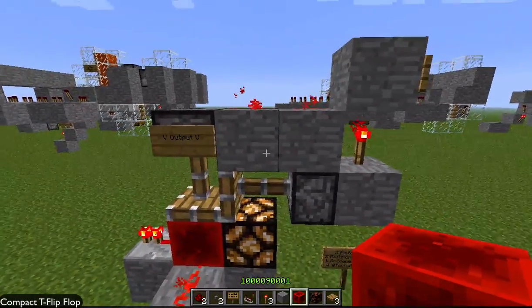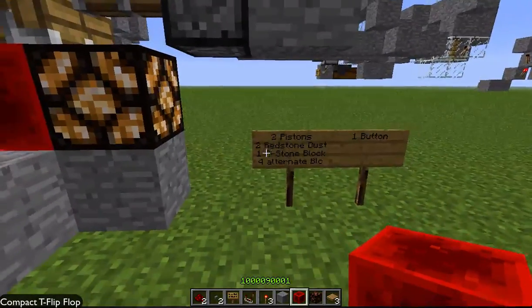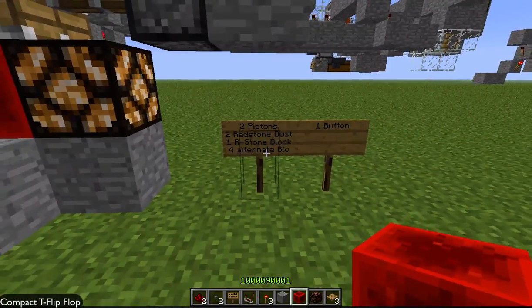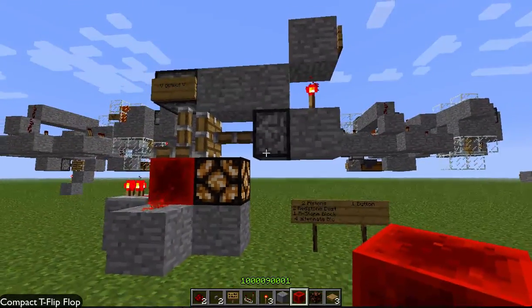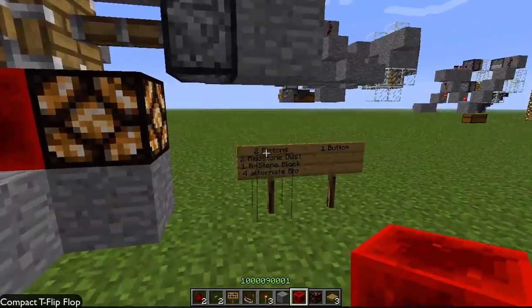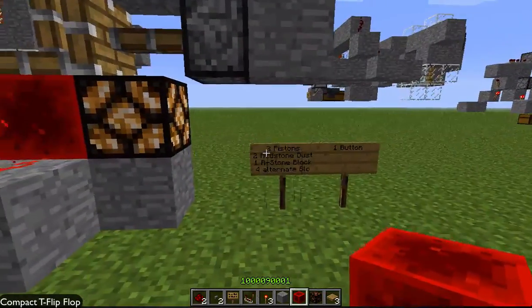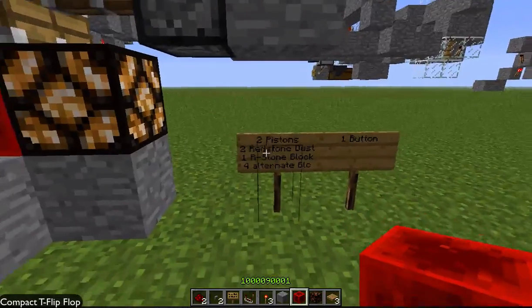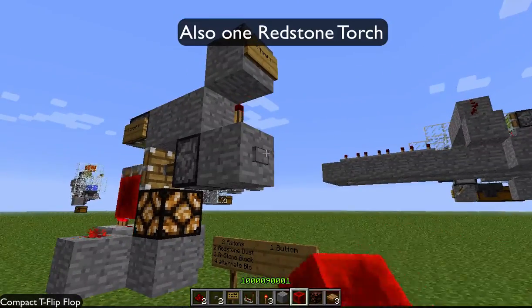Four alternative blocks — the alternative is just stone. By alternative I mean any block other than pistons, basically redstone dust, redstone block, and yeah. Redstone dust isn't counted as a block — actually it might be, I don't really know. Anyway, and one button, which is just your output or your input.